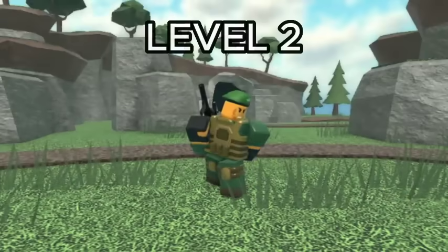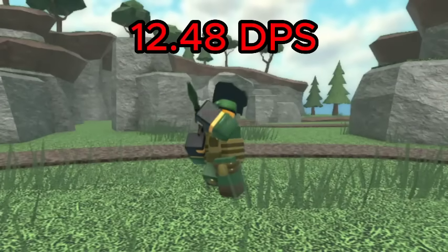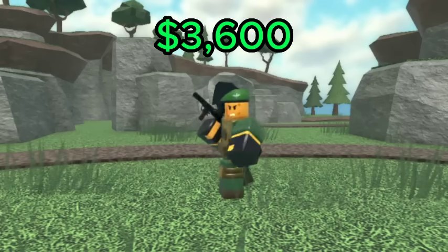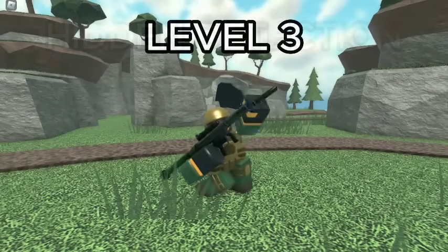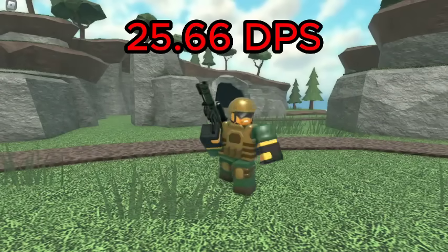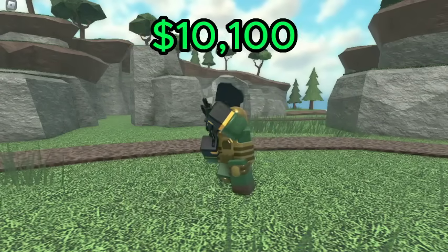For the Rocketeer, the best value is level 2, which deals 12.48 DPS for a total of 3,600 cash, giving it a DPS cost ratio of 3.47 DPS per 1K spent. For hidden detection, level 3 is the best, which deals 25.66 DPS for a total of 10,100 cash.